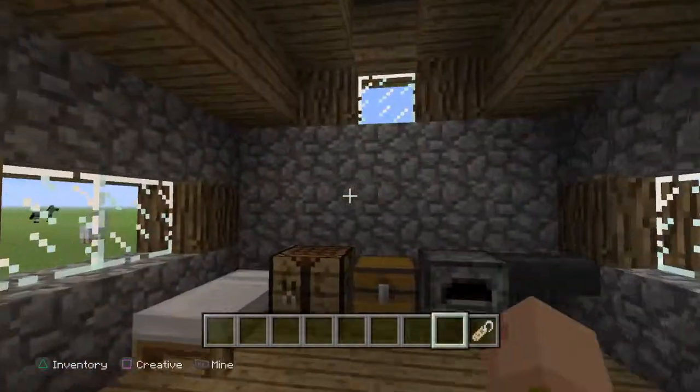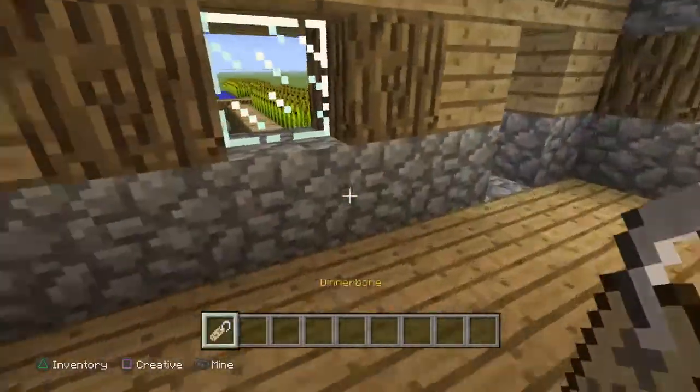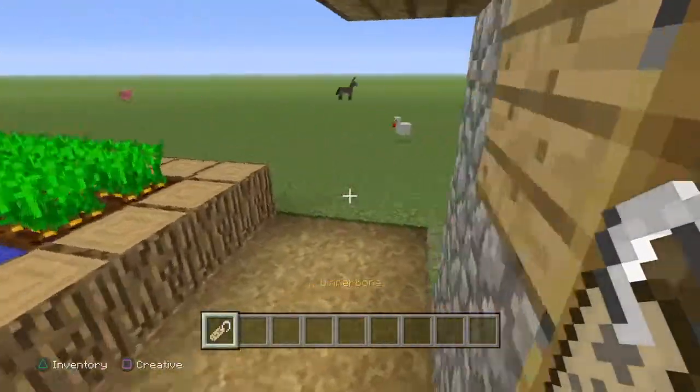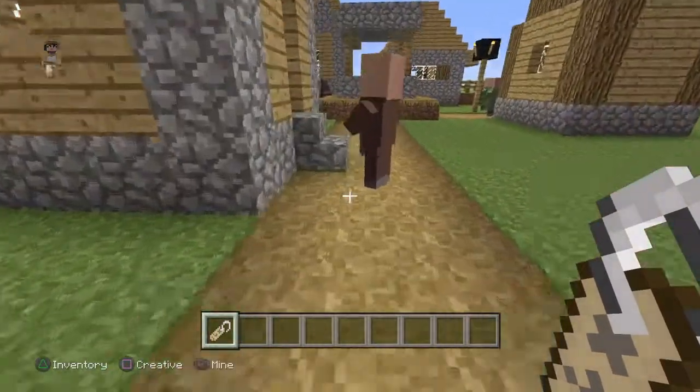Basically what you got to do is get an anvil and make sure to write 'Dinnerbone' - no spaces. Make sure it's with an uppercase D and no spaces. It's spelled D-I-N-N-E-R-B-O-N-E. And that's how you do it - you can make animals upside down. Now let me show you.